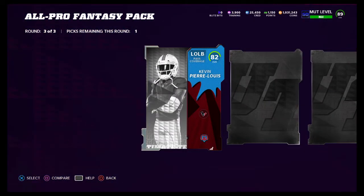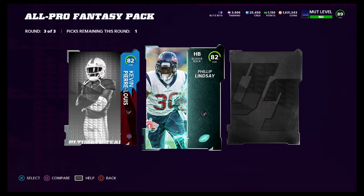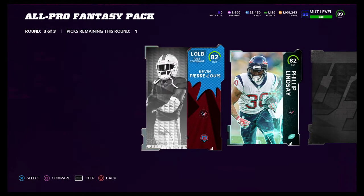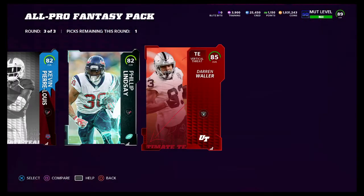It's only an 82 overall Kevin Pierre-Louis. That wasn't even our elite slot though. We get an ultimate kickoff card in the other gold slot — it's an 82 Philip Lindsay. Now we get what I believe is an 81 plus, maybe an 82 plus for this last card. It's going to be a coral and it's going to be an 85 Darren Waller.